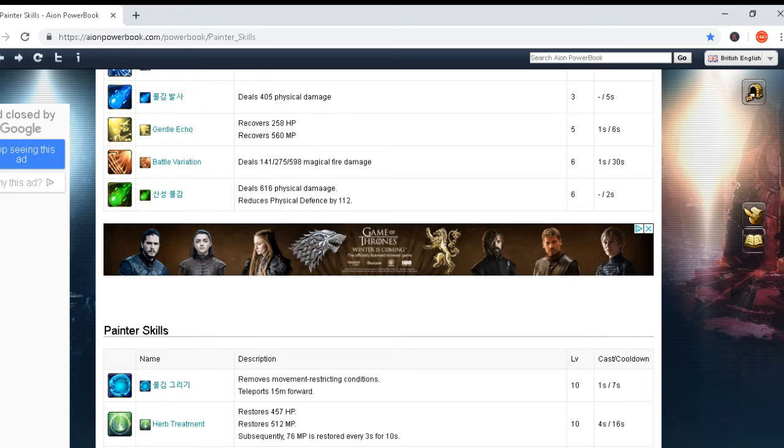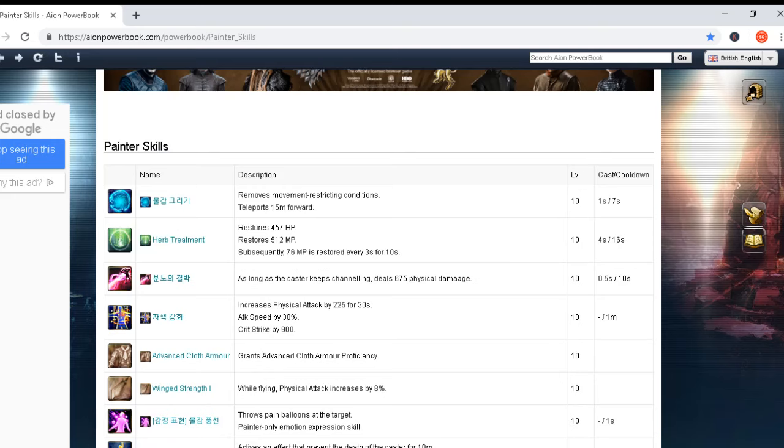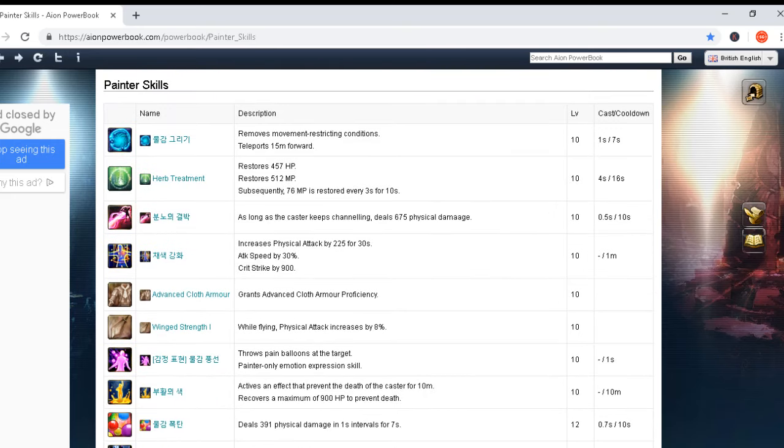These are just the basic shared skills, and now we are going into the Painter-specific skills. The first skill at level 10 removes movement restriction conditions and teleports forward 15 meters. Casting time is one second and cooldown is seven seconds, as you can see on the right side here. This is a nice skill to start with.